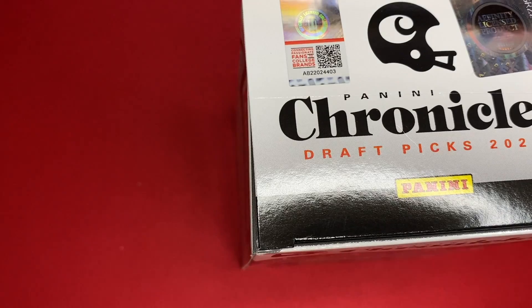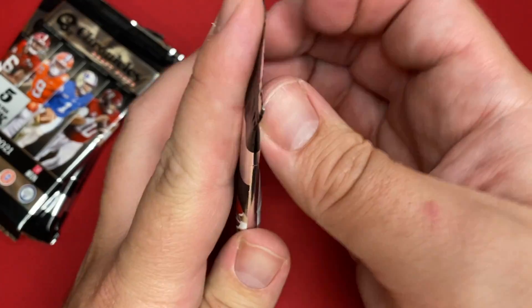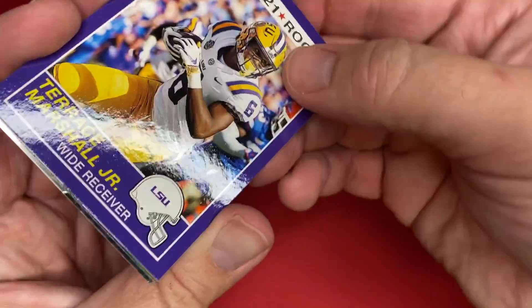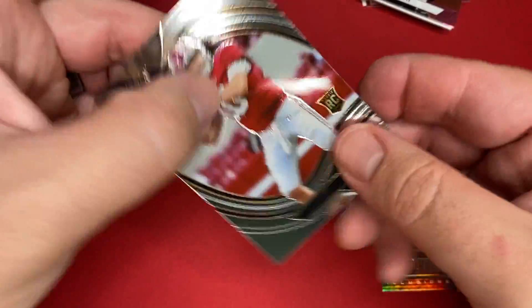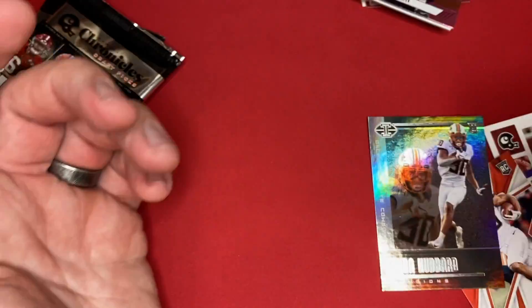Now if you stay tuned later this week or next week, whenever I get the videos up — I hit Walmart today and I lucked into a restock. They had just filled the shelves and I was the first one to mess with it. They had gobs of Prestige, so I bought a few blasters of Prestige. They are $27.99, which I felt was a little bit high for what it is, but I wanted to show you guys what you can pull. Terrace Marshall. Chuba Hubbard. And Mac Jones on the Select — that is a nice card right there.